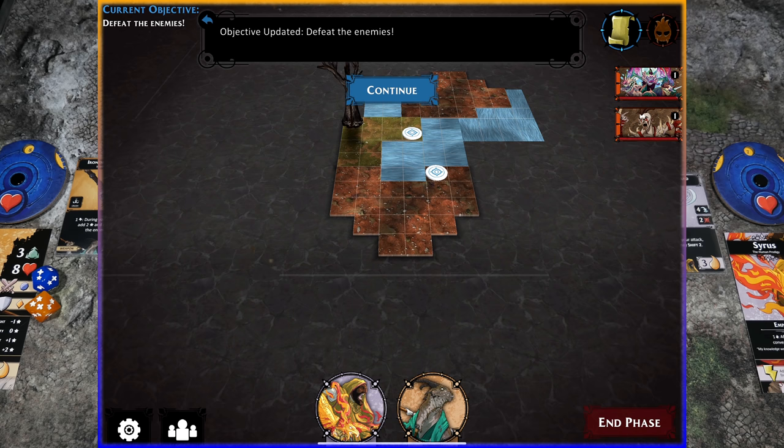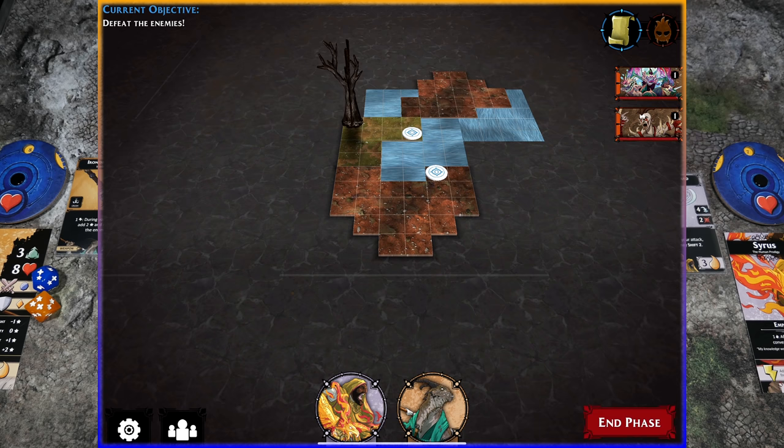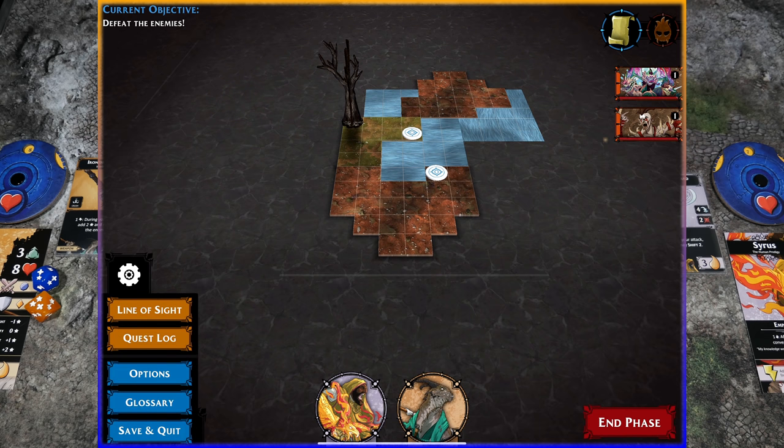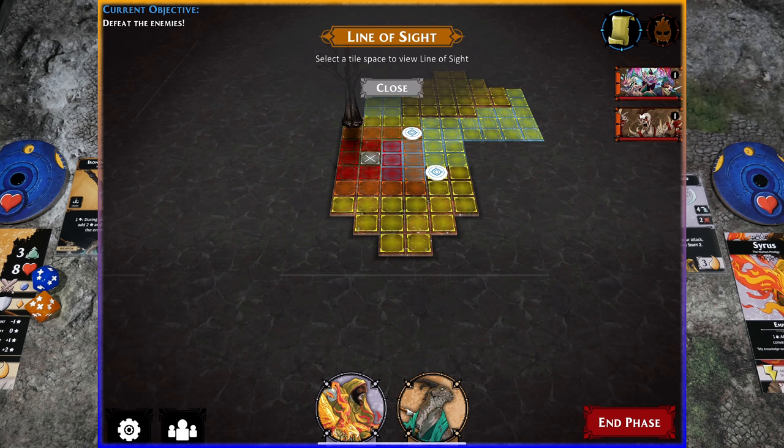Inside the app you can hold down on a keyword like 'range' to learn how it's handled — extremely handy. You can also check line of sight. There's already a full explanation in the app. Go to the options menu and click on line of sight when available. Once we come out the other side of the menu, I can show you what that looks like. You simply click any tile to see whether line of sight is drawable — red is one space, orange is two, yellow is three or more.